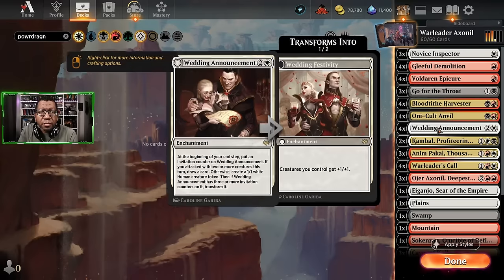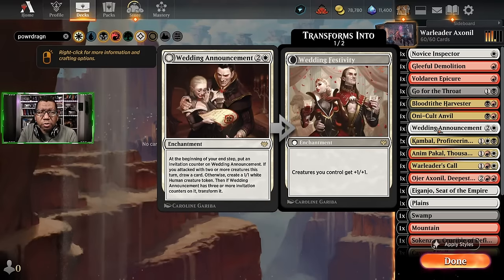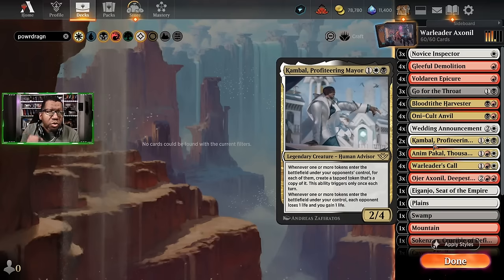Oni-Cult Anvil produces an artifact, makes a creature, and deals damage, so it's going to help us out on a few different fronts. Additionally we're going to be playing some Wedding Announcement because more tokens means more damage. Then the new card: Combo Profiteering Mayor. This is an interesting one - if a token enters the battlefield under your opponent's control, you get a copy of that token.